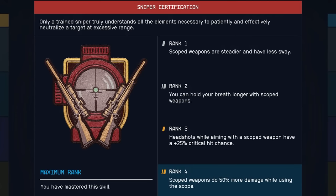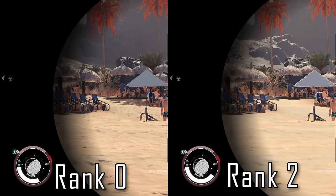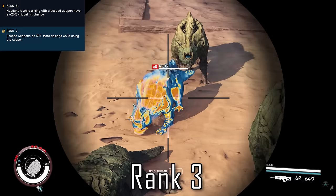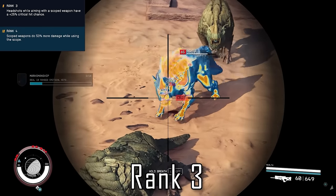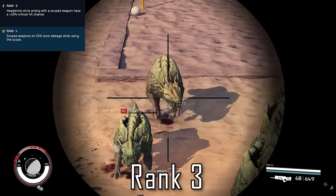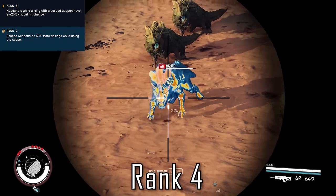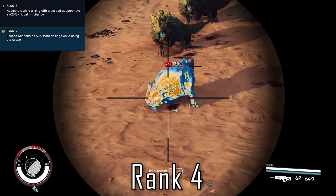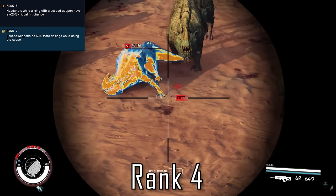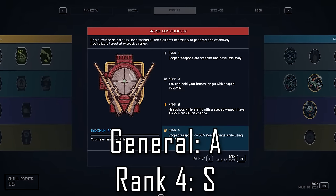Sniper Certification is another super strong skill in its final ranks that has amazing synergy with Marksmanship and Sharpshooting. Rank 1 just makes scoped weapon sway less, but you can definitely feel it. Rank 2 allows you to hold your breath longer with scoped weapons — it appears to take two times longer to deplete O2 at rank 2 vs 0. Rank 3 is where you really start to reap the rewards: any headshot while ADSing a scoped weapon increases crit chance by a whopping 25%, and this isn't multiplicative like Pistol Certification — it's just a flat 25% additional crit strike chance. This can stack with Marksmanship and your base crit chance for close to 45% crit strike chance. On top of that, rank 4 gives you a whole 50% damage increase while scoped in, so you can really pump up the damage. This is definitely an A tier skill overall, and the rank 4 perk is an S because it gives an insane amount of damage for a single skill point.